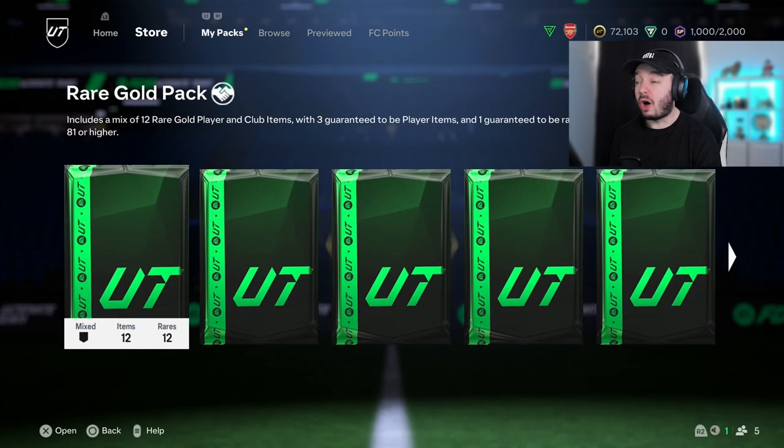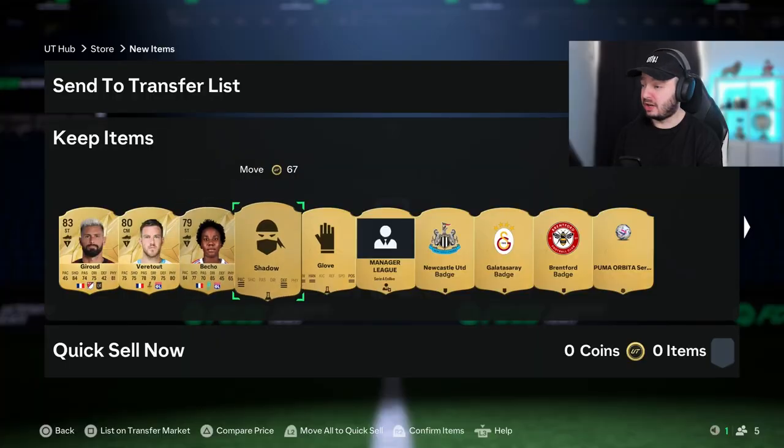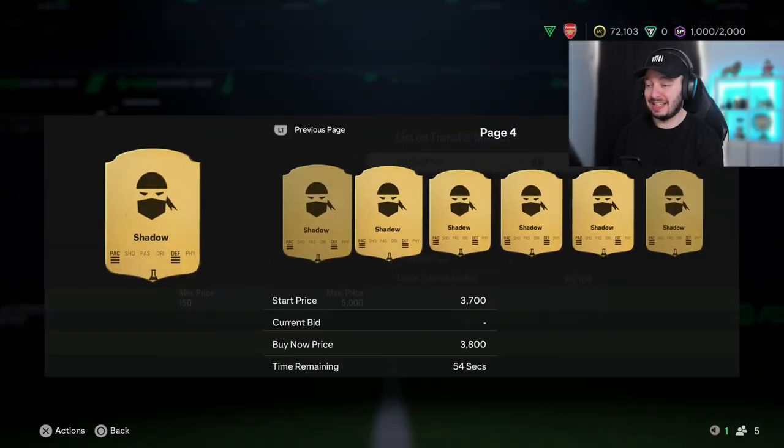Informs didn't go up in price yet, so we're not making profit on them yet, but we're also gonna make some profit out of packs — hopefully. I think we've opened half the packs already. Everything now is rated 80 or higher in every pack. We really need to pack something because so far we only got one walkout. A Shadow is nice, even though they're not worth much anymore — they're either way too easy to pack this year, but it's still nice to get them.